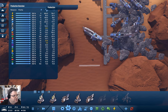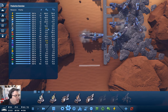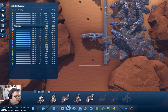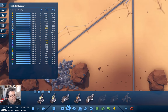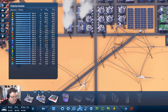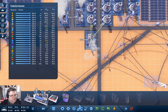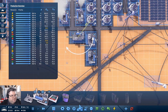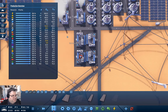Steel — production vs. consumption. Steel is being consumed. We have 20 nanotubes. I think we probably need more steel production. Put that there, and that there.